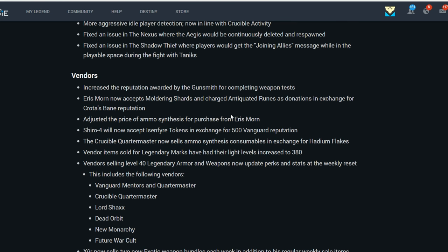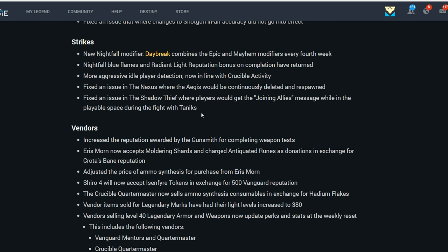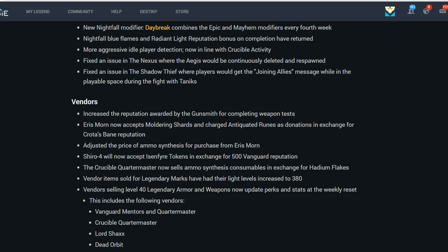For vendors, there are a ton of upgrades. Reputation awarded with the Gunsmith has been increased. Eris Morn will now accept Moldering Shards and charged Antiquated Runes as donations in exchange for Crota's Bane rep, and the price of Ammo Synths from Eris Morn has been adjusted because they were expensive. Shiro-4 will now accept Ice and Fire tokens from completing the Wrath of the Machine raid, and you'll get 500 Vanguard rep for turning them in.